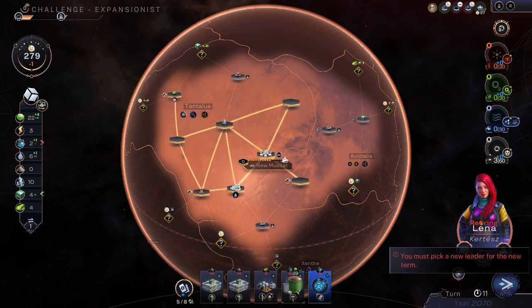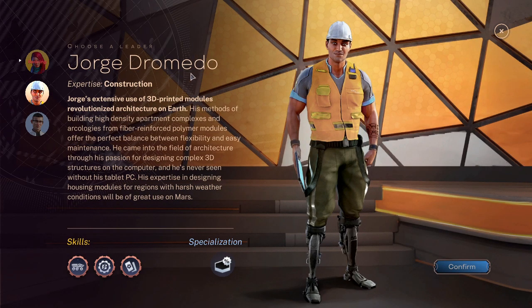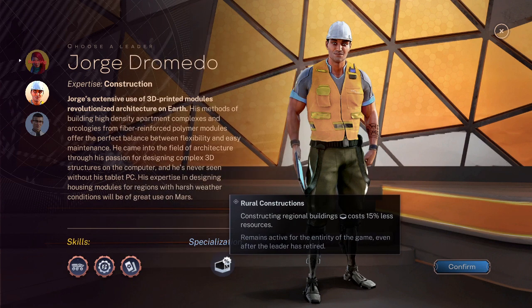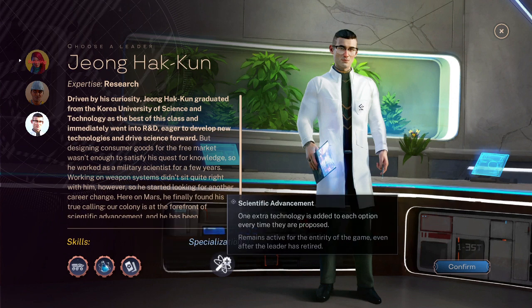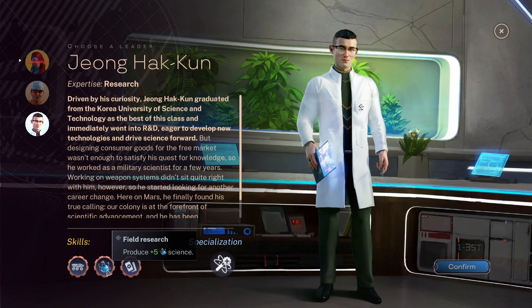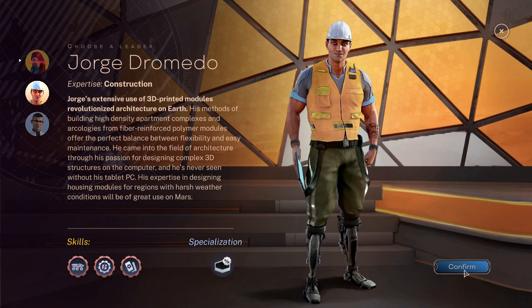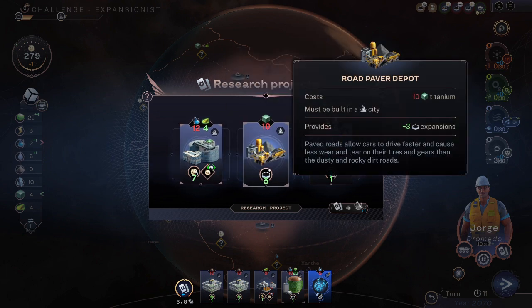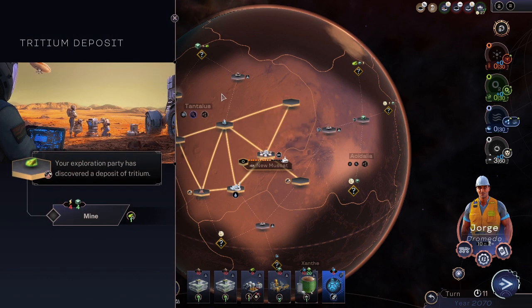Going for turn 20 in this part one. New leaders available — by Lena. We have Jorge Dromedo, who destroys two rocks for free with modular apartments and rural regional buildings costing 15 percent less, or this other leader who has a plus-five science eureka thing and one extra technology. The scientific advancement would be useful for the expansionist strategy, so we'll go with Torrid Tomato.